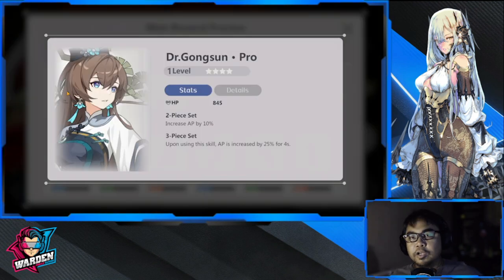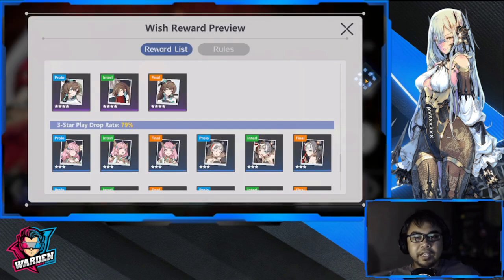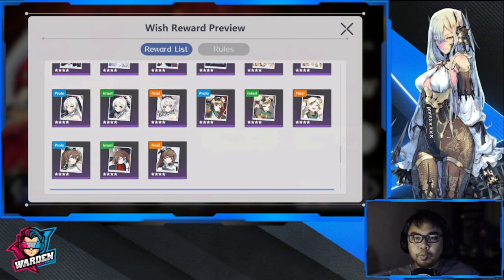At four-star, we have Dr. Gong Sun. The 2-piece set increases AP by 10. Upon using a skill, AP is increased by 25 for four seconds. This is serviceable enough and is an easier play to obtain at four-star.